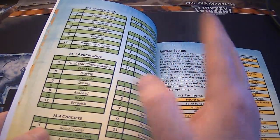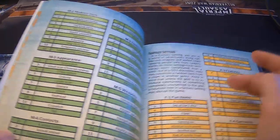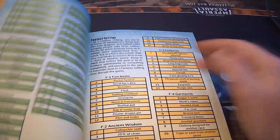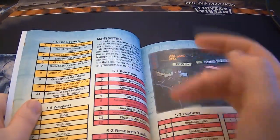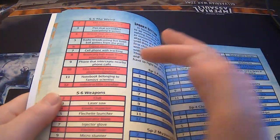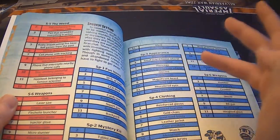For modern, you have modern tech, appearance, contacts, clothing, and weapons. For fantasy: fun items, ancient wisdom, features, garments, the esoteric, and weapons. Sci-fi: research tools, features, clothing, the weird, and weapons. Spooky: fun mystery, appearance, clothing, weird, and weapons.